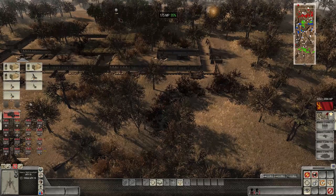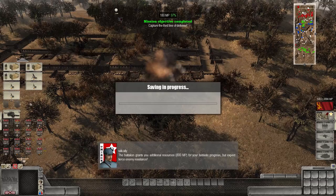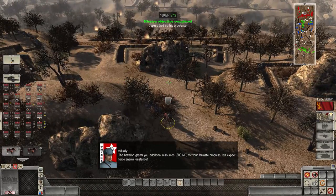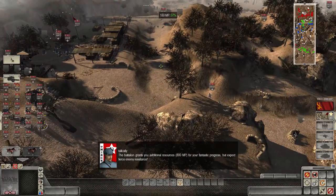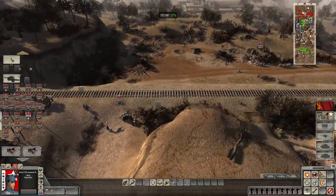The battalion grants you additional resources — 800 MP. Excellent. Let's get the artillery gun up here now. Well, that horse is really working overtime, isn't it? Let's see if we can get the horse all the way up here. Everybody else, let's go.